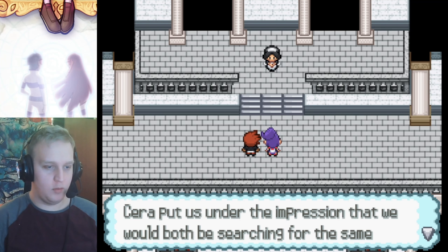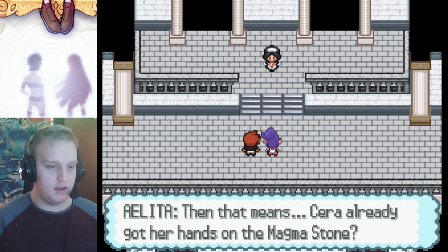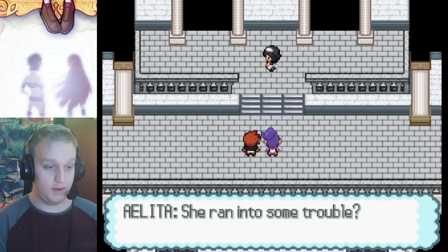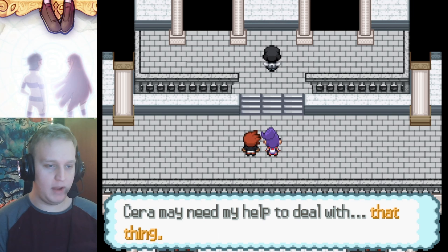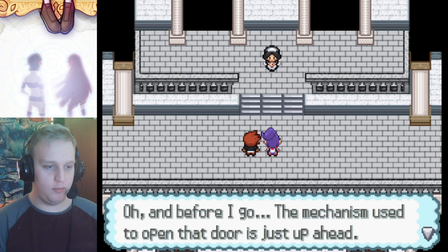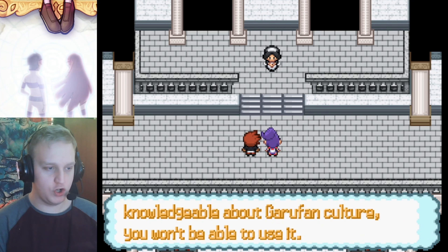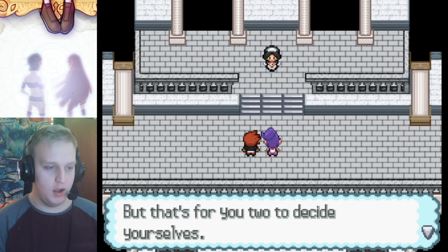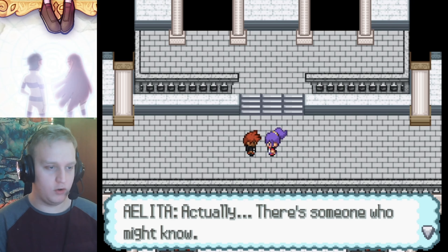So they put us under the impression we'd both be searching for the same thing, when in reality Sarah worked behind the door while we acted as the distraction. That means Sarah already got her hands on the Magma Stone. It seems like Sarah ran into some trouble. The mechanism to open that door is just up ahead, but you'd need someone knowledgeable about Garufi an culture to use it. Goodbye, children. Someone versed in Garufia - was it Melia? Actually, the Eldest might know.